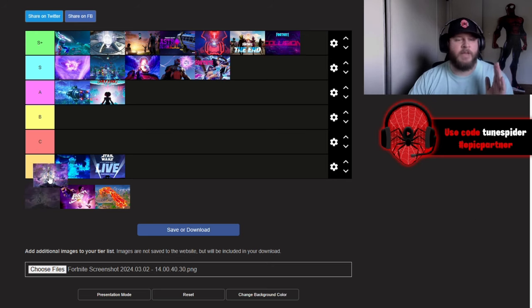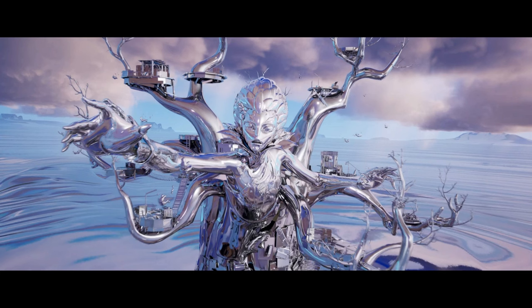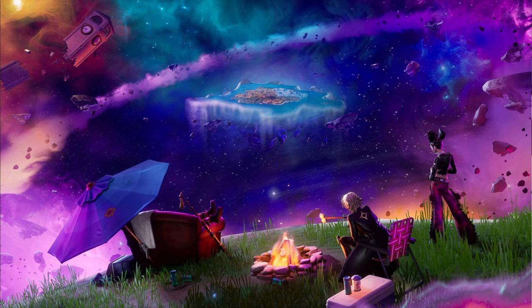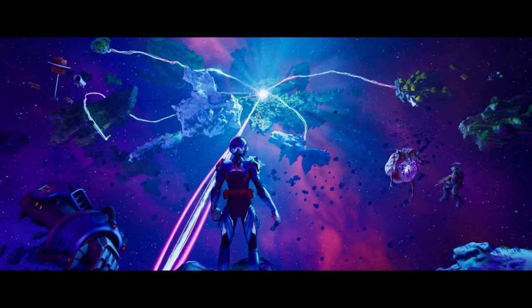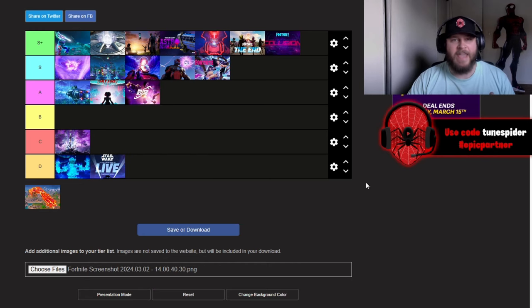Up next is the Fracture event — I'm putting this in C tier. It wasn't bad, just kind of boring. The Herald went full Chrome, grew 20 feet tall, covered the whole map in chrome and essentially destroyed it. We got shot out and were floating in space on a little island, completing tasks to put energy back into the Zero Point. It just took way too long and was really slow. But the ending was sick — you could see the Zero Point grabbing together island pieces from different realities and assembling them into our Chapter 4 map.